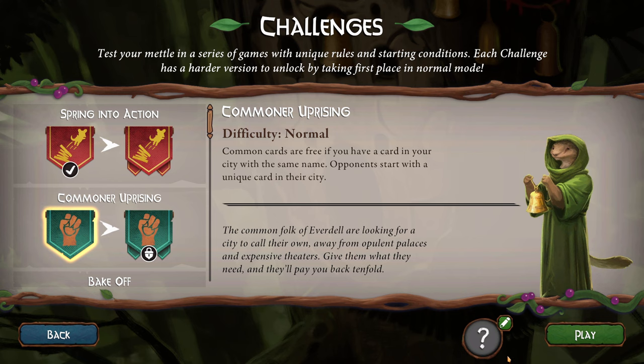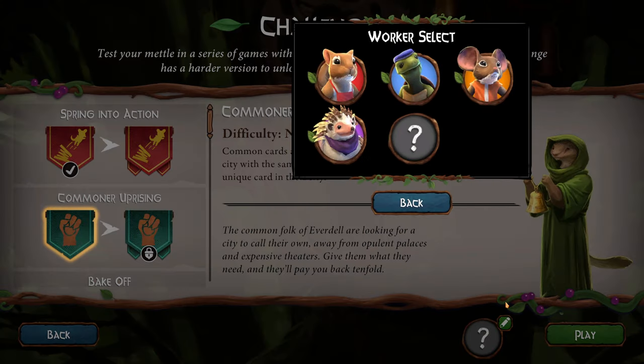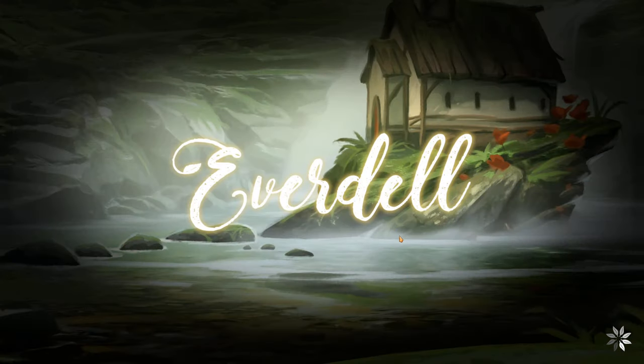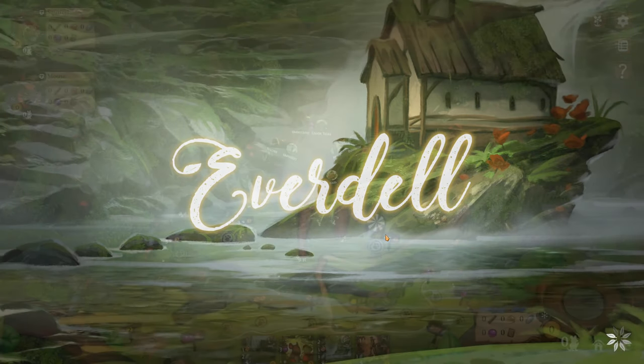So this is the biggest update ever. This is huge right here. If you look at my mouse — it's probably tiny on your screen — but right here, boom, we got character select. I'm gonna be the turtle. Ha, take that computer. No more picking who I am. I can pick myself.